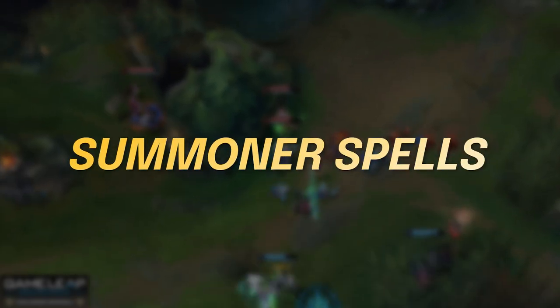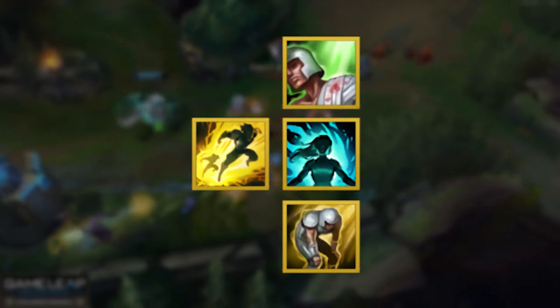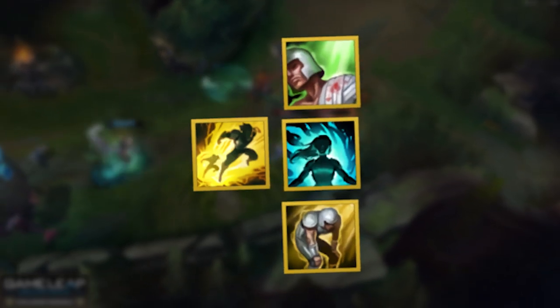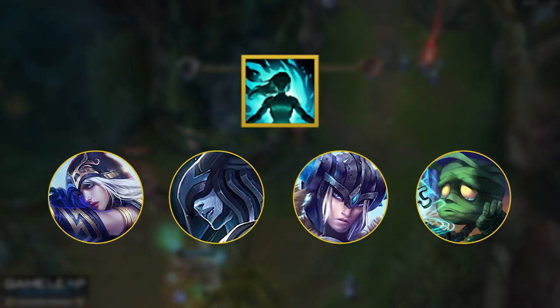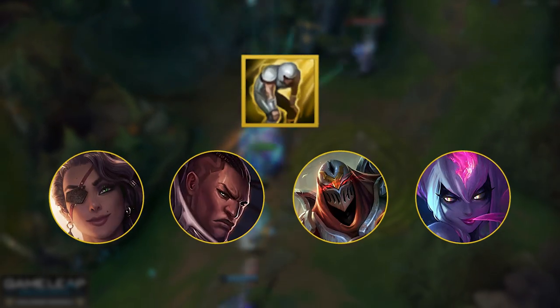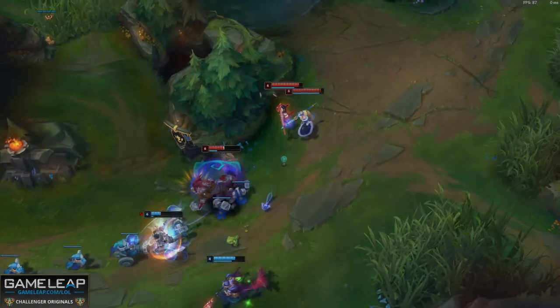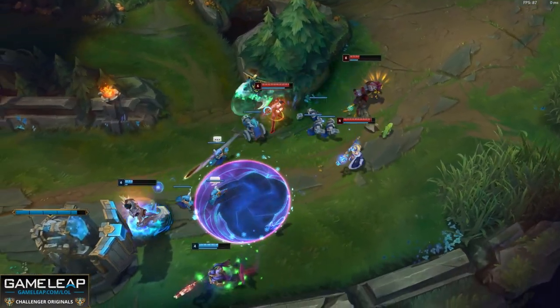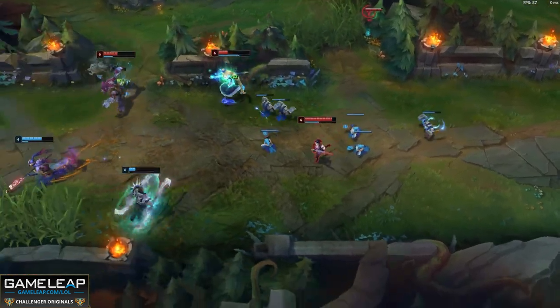For summoner spells, you have three solid options to take with Flash: Heal, Cleanse, and Exhaust. Take Cleanse or Exhaust to counter a specific enemy champion, ability, or team composition. For example, take Cleanse into Ashe, Lissandra, Sejuani, and Amumu, and Exhaust into Samira, Lucian, Zed, or Evelynn. Otherwise, take Heal. Ghost and Barrier are two other options you can experiment with, but on Caitlyn the previous three are more viable.